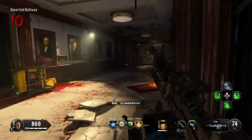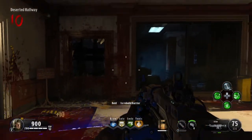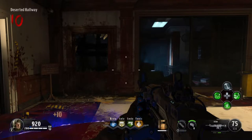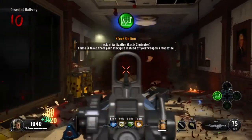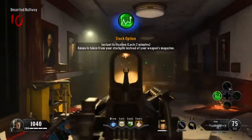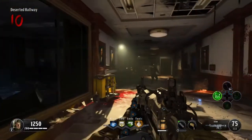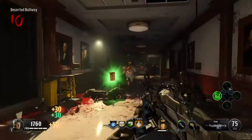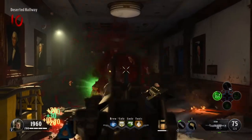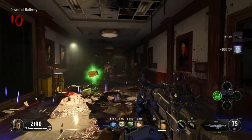Gun choice is really more up to you. Two LMGs might be a bit much - that's a lot of reloading time even with the Speed Cola quote-unquote boost. But that's where Stock Option comes in. Reloading is a pain - we don't want to have to reload, just use Stock Option. Perfect for an LMG.